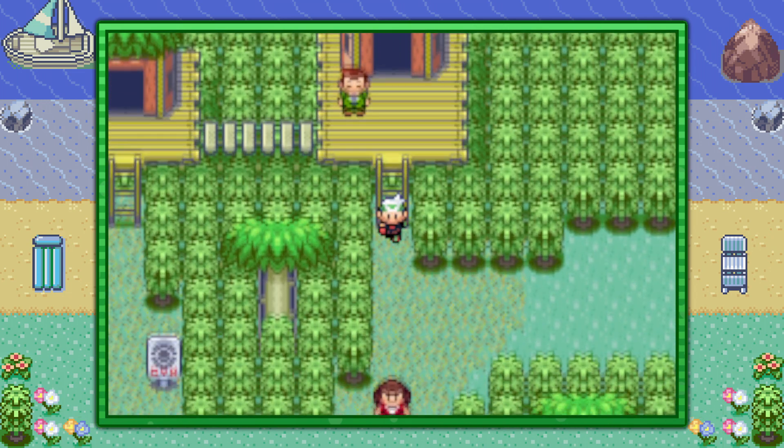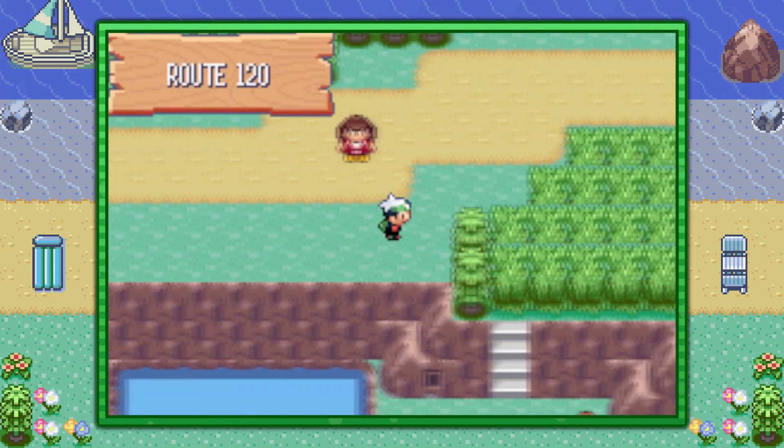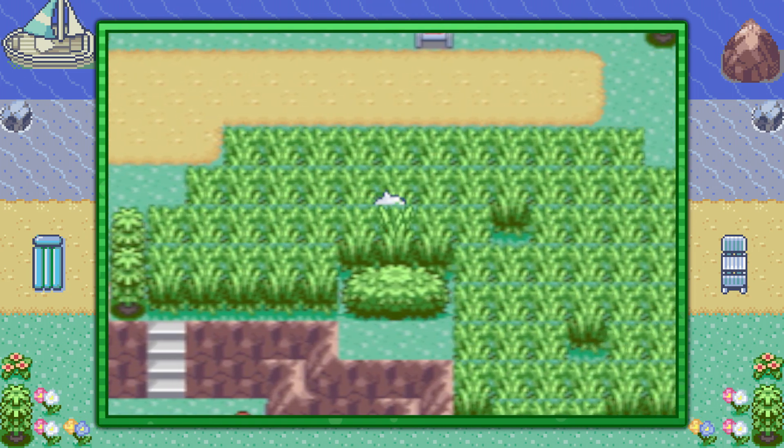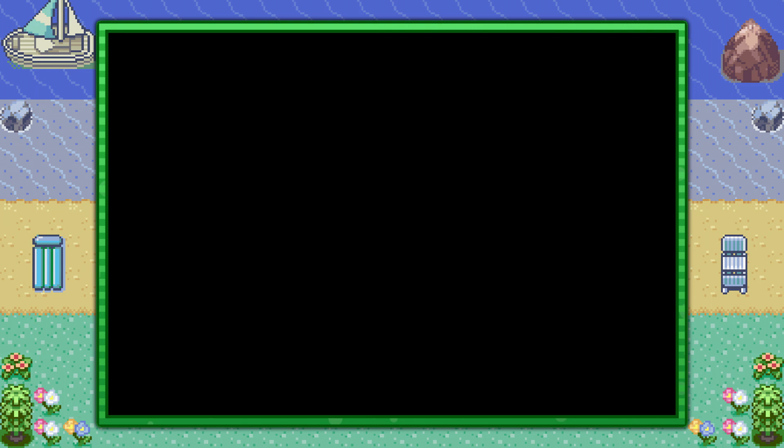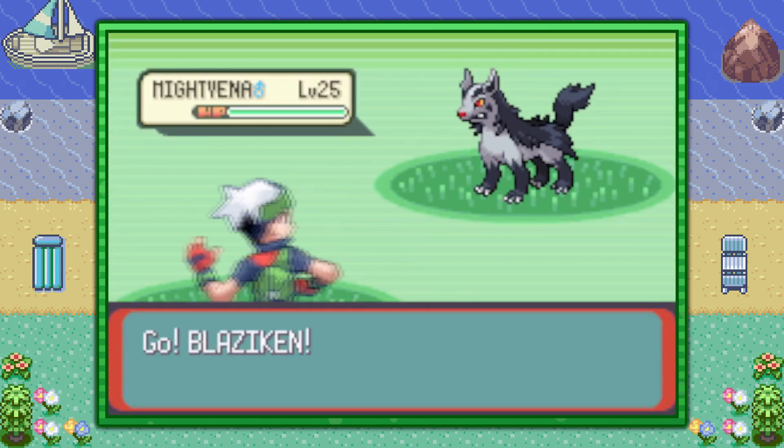Then go back down the ladder and exit the city from the right side. Over here by this pond you'll find a lot of tall grass, and in this tall grass there's a 30% chance of fighting Mightyena — it's the highest anywhere in the game, so that's the easiest way of finding it.